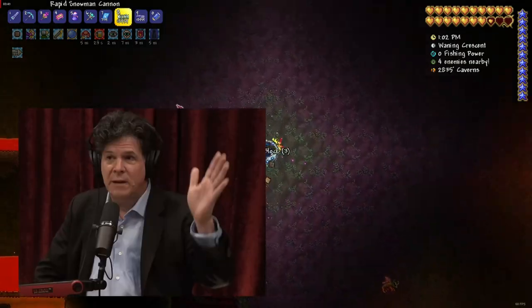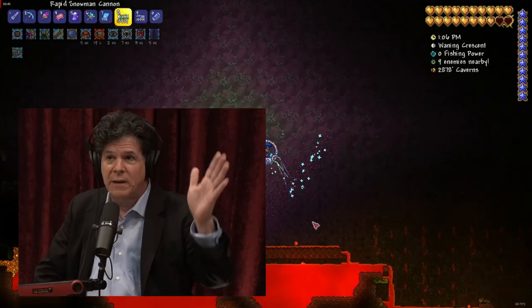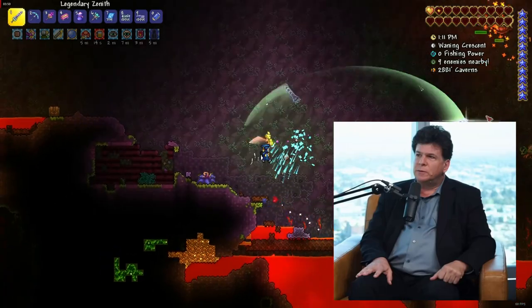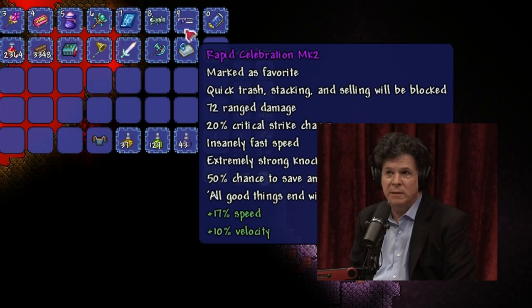Also, if you were to use a pickaxe, you should have the light modifier to get a bit more speed — I can see on your share screen that yours doesn't even have that. Also, the rocket launchers should have the frenzying or rapid modifier to fire rockets even faster. These actually give a bit more speed than the seemingly best Unreal modifier.